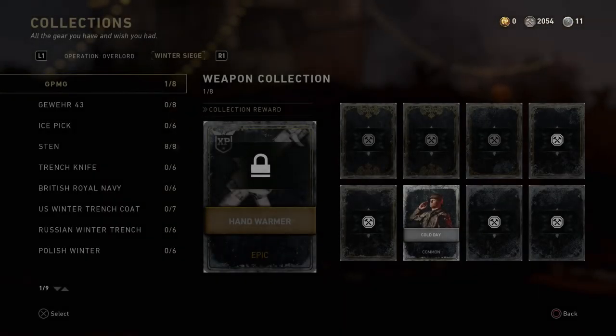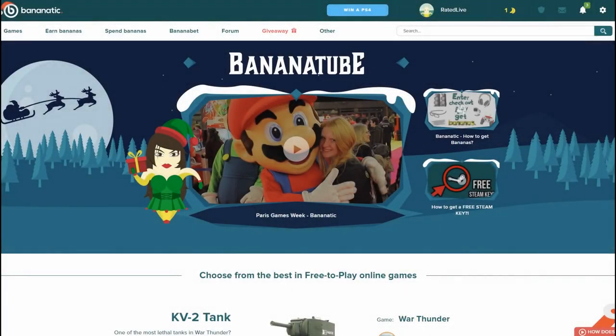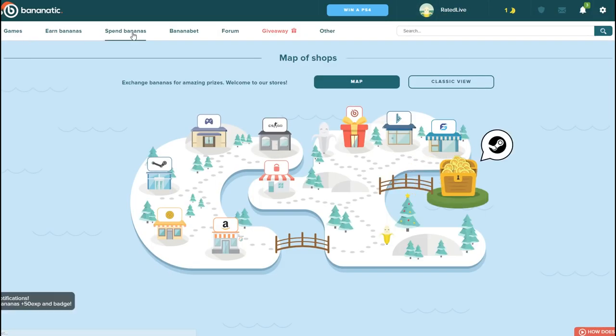Just before we go ahead and begin with this video, I'd like to give a huge shout out to today's sponsor, which is Banana Tick — a website which actually gives you guys free gift cards. Yes, you heard it right. I'm actually teaming up with them to give away a ton of Steam codes.